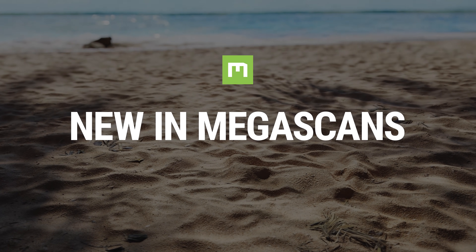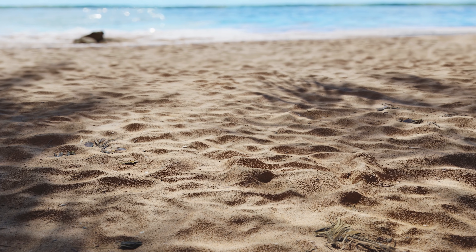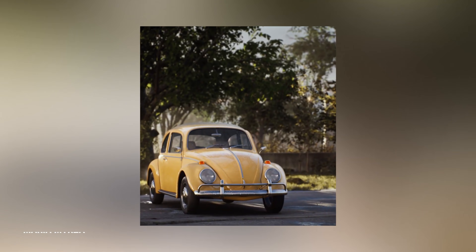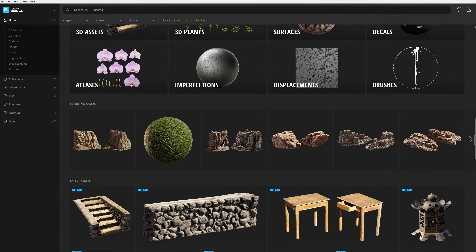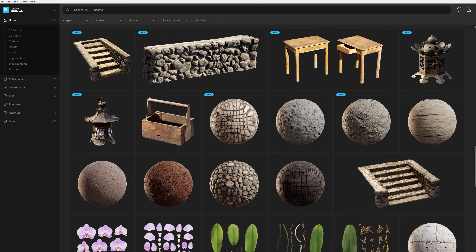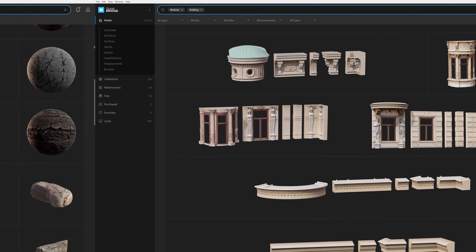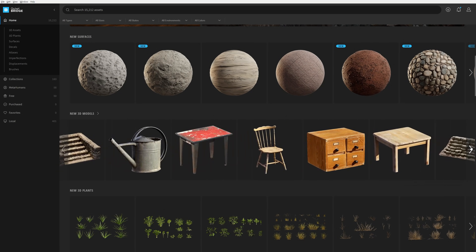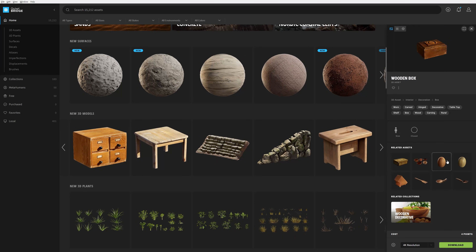Hi everyone, welcome back to another video where we cover new and exciting things around Quixel and the Megascans ecosystem. From day one, the driving force behind Quixel has always been to give you tools that help strengthen your creativity as an artist. One of the main ways we've accomplished this is through the thousands of assets available in the Megascans library — from jagged cliffs, to modular buildings, or even mining operations — freeing you of the more mundane tasks of environment art and allowing you to focus your creative energy on the heart and soul of the scene.